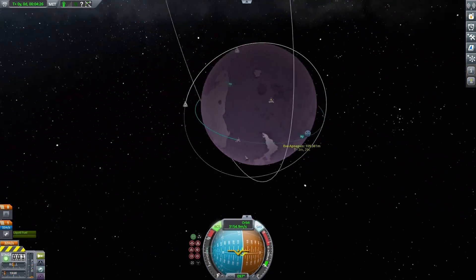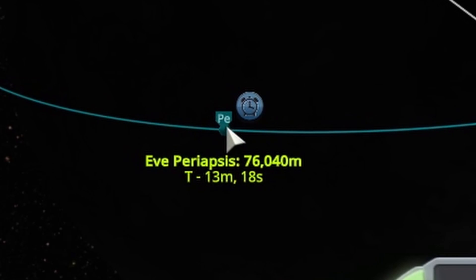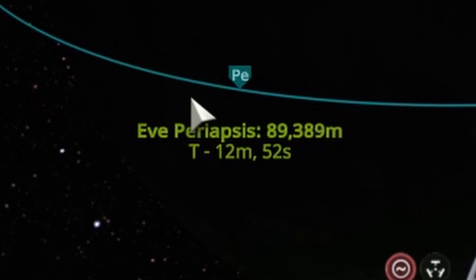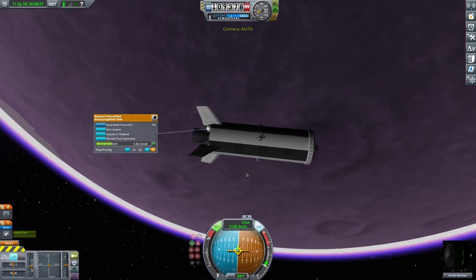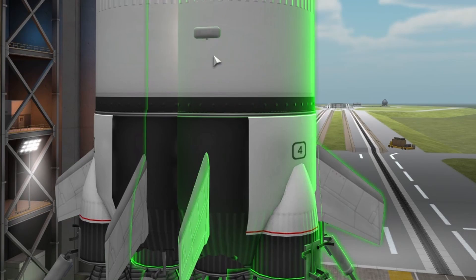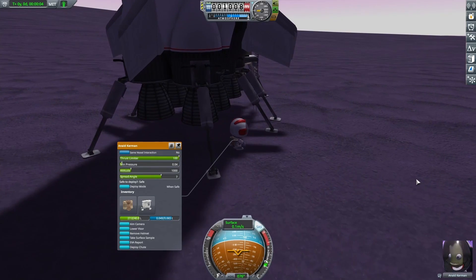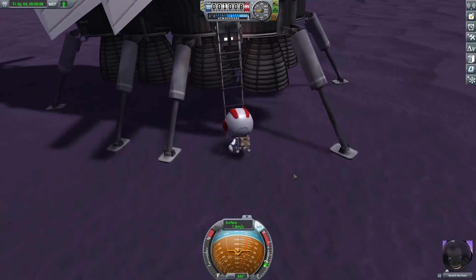I got a periapsis but was still dipping a little into the atmosphere, so I extended it with the last bit of fuel I had, and used my RCS thrusters to push it over the edge. I'm not too concerned though, because the place I took off from was only 1,000 meters above sea level, but where I landed with all my Kerbals is about 1,400 meters — that extra 400 meters should give me a huge head start, and I figured I definitely had enough fuel now.